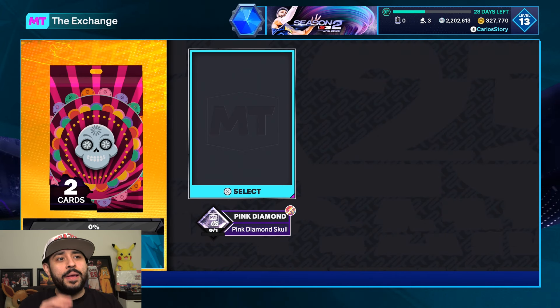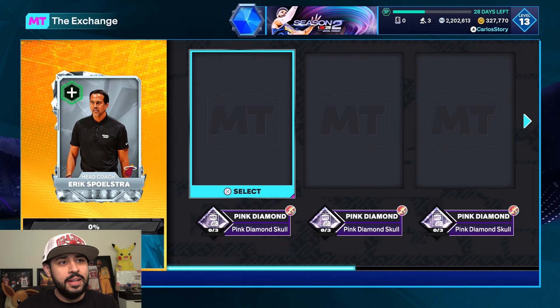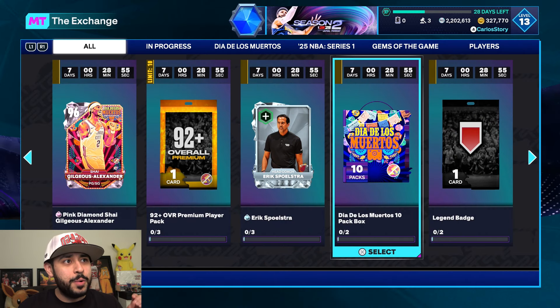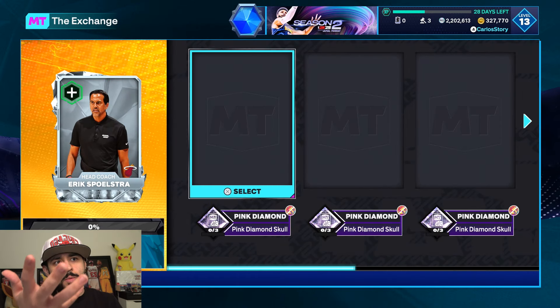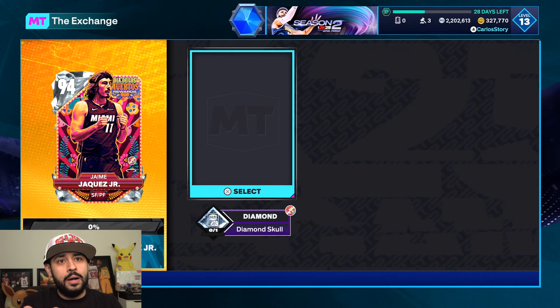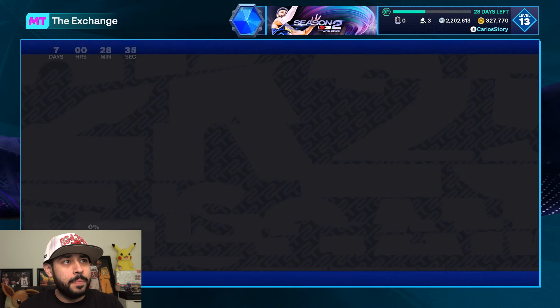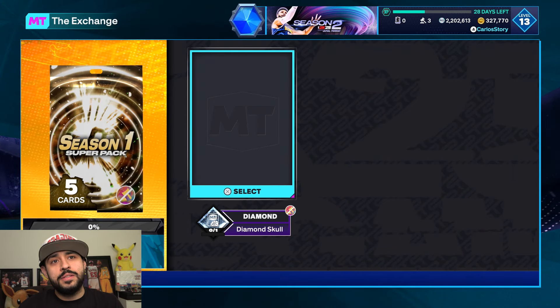That's how the event works. You definitely do not want to use any pink diamond skull for anything other than Shea. There's other stuff in here like Spoelstra — unless you have extras, do not use it on the box. Two pink diamond skulls gets you the box, three gets you Spoelstra, and if you want Shea I would not use those up at all. Jaime Jaquez is one diamond skull. Diamond skull also gives you a super pack.